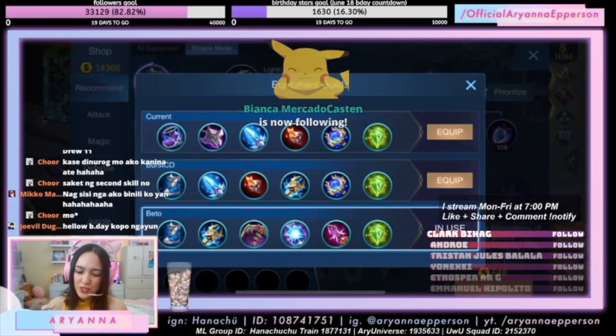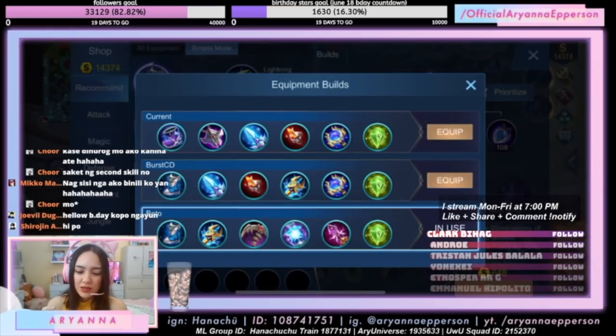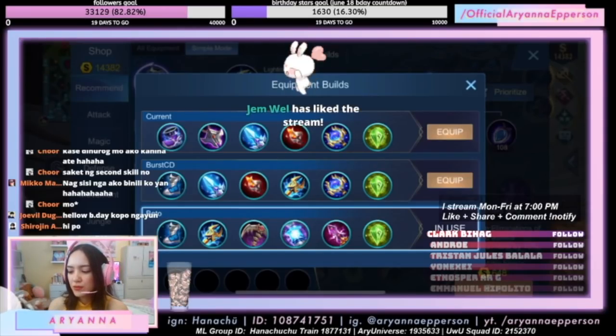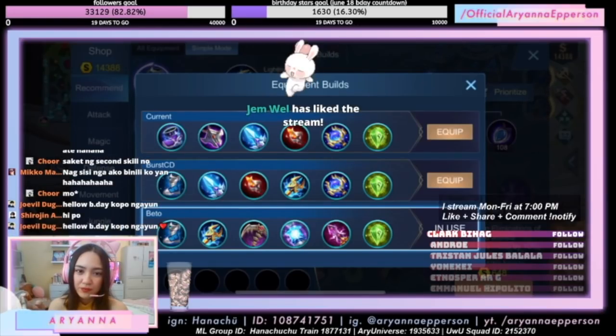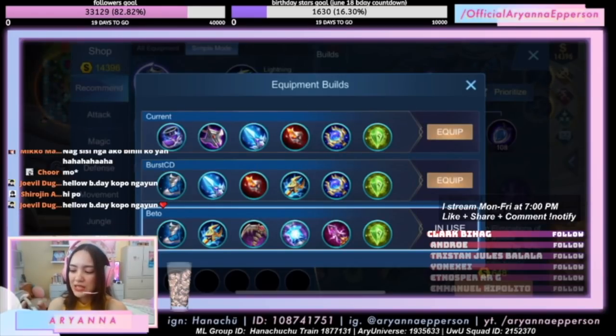The first one, usually if you have Estes or Alice and you need endurance. But if you want this build, I'm going to change the concentrated energy with Durant. Same again, just change it. Anyway, I used this build.